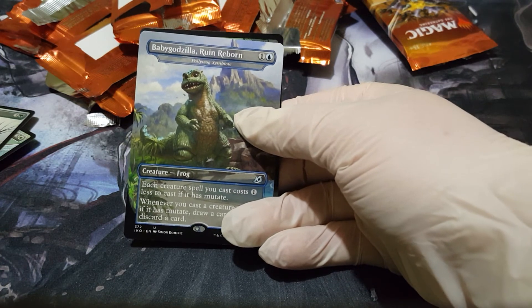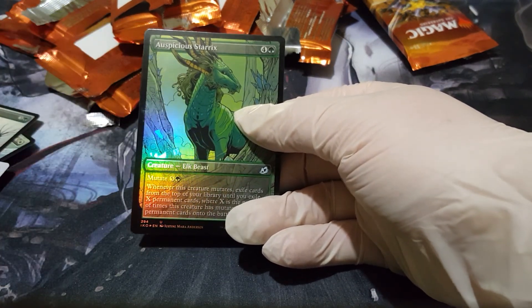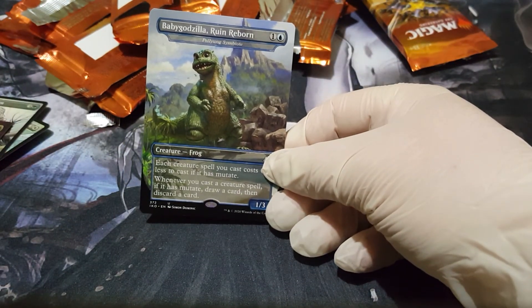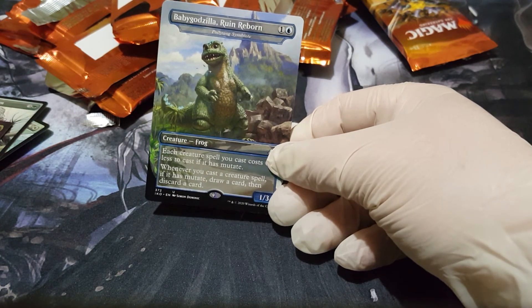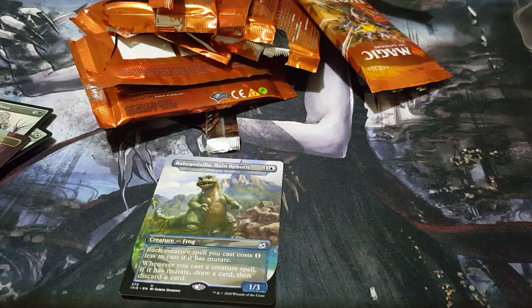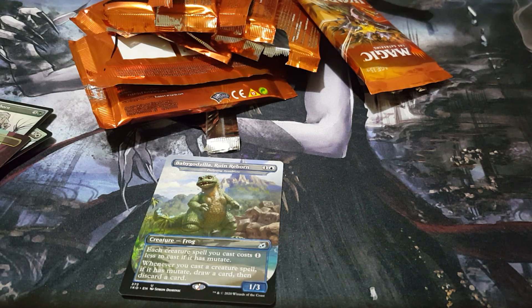Another Baby Godzilla, a shiny Elk Beast. No Biollante or Space Godzilla, but we did get that one Godzilla, a couple Rodans, some King Caesars, and a frog baby. That's all for now — I hope you enjoyed experiencing this pack opening with me. I got some nice triumphs and other cards I wanted to play, so I feel it was pretty worth it. See you guys later!